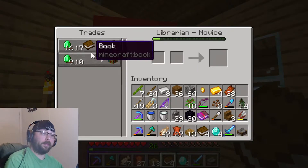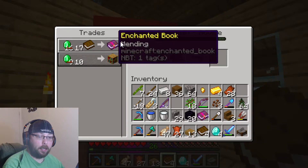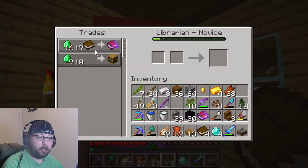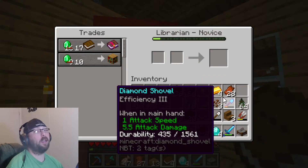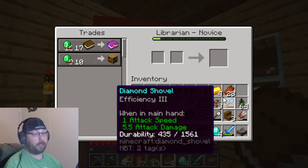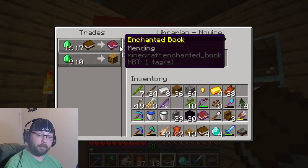So there we go. Well, he was on my second trade attempt the second time — he had mending. Seventeen emeralds plus a book, he'll give us a mending book. That was all the emeralds I had. Now I need to get someone who I can buy emeralds from, but that'll wait. I just hope this one trade was enough to lock that in.